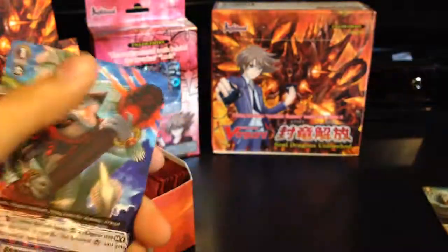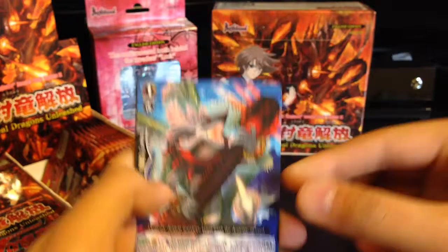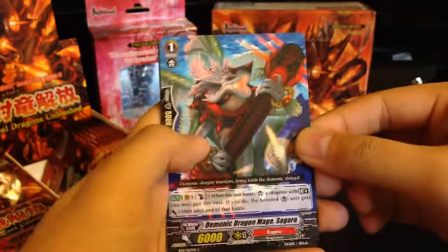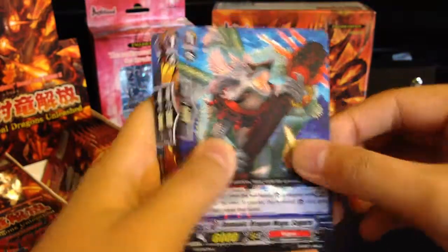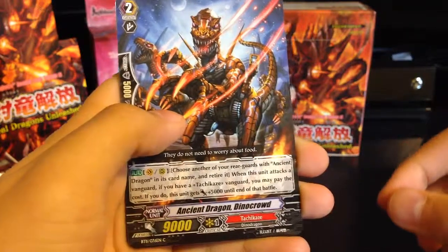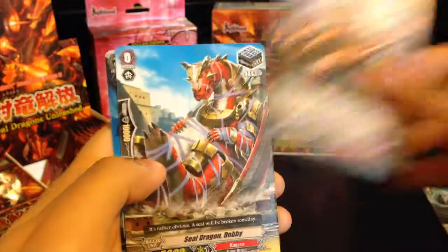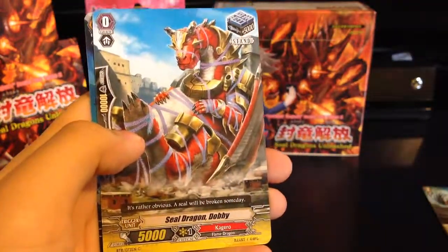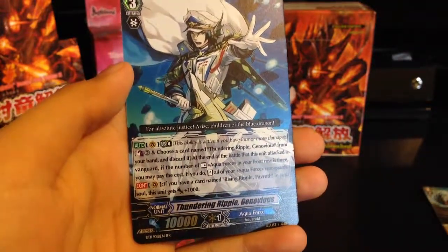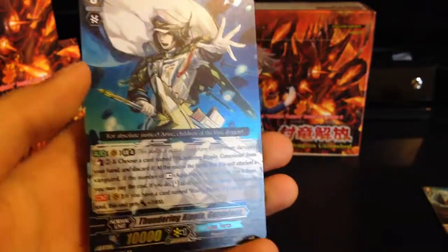So far, literally nothing beyond rare. I bet the first Double Rare is gonna be a Tachikaze — I really wish it wasn't. Demonic Dragon Mage Sagara, Savage Illuminator again, Ancient Dragon Dino Crowd — that's the first Ancient Dragon I've seen, I think. Sealed Dragon Dabi — oh, nevermind. Thunder Ripple Genovius — the last of the Ripple Chain. And that's the first Double Rare.